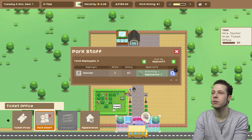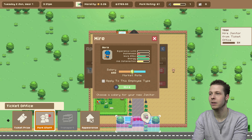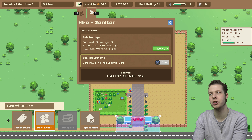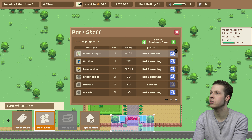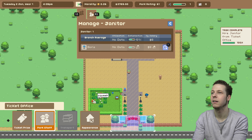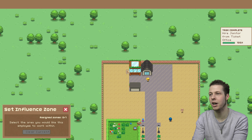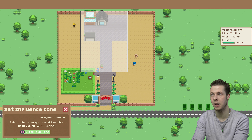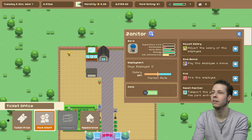We've got one applicant for janitor — it's probably going to be someone rubbish, but we'll just grab them for now. It's only for the tutorial anyway. We've closed the position so no more people can be recruited. Let's go on park staff, click on the janitor, and create a zone for him. This will be the area that your janitor needs to clean. I don't think the janitors clean up your enclosures — I think the zookeepers do that. But we're going to set his area for here.